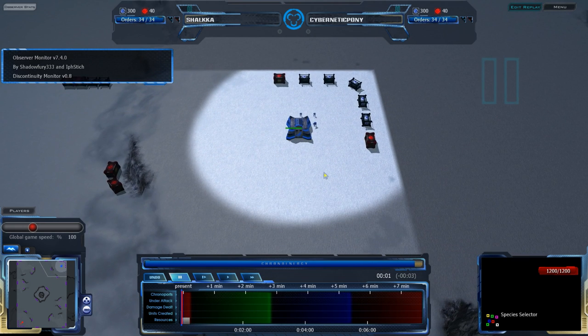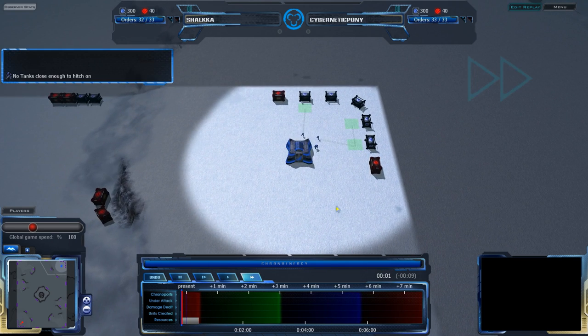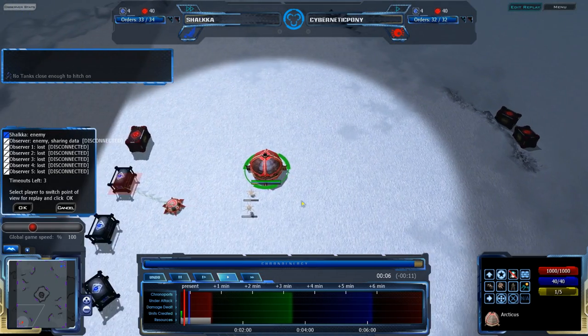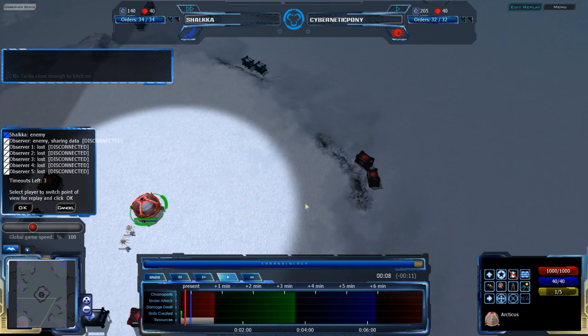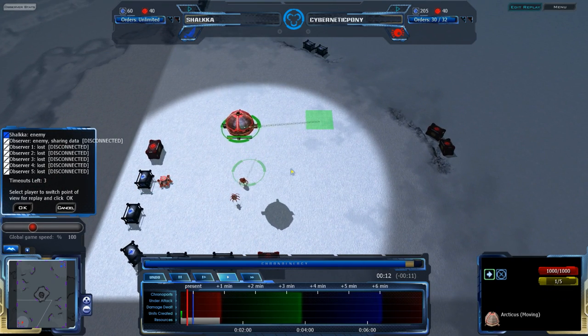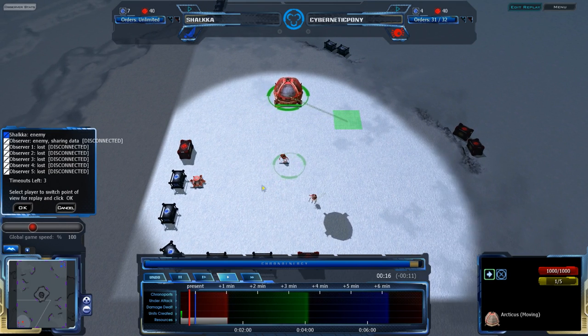Shalke going for CISO early on, Cybernetic Pony probably also going for CISO. According to GameReplays, they both random, and Shalke does actually normally random. Both randoming into CISO — or, wait. Apparently Cybernetic Pony randomed into Grecum. Maybe he switches. The description suggested a CISO mirror, but Cybernetic Pony is going for Grecum, not going for CISO.